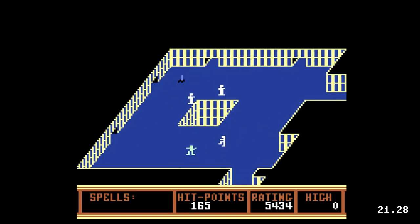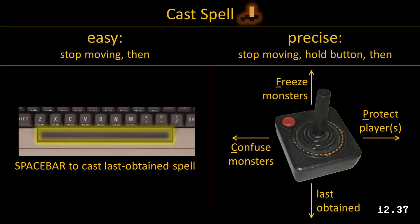Rooms may contain a scroll, which either gives hit points to the player that grabbed it, or a spell. Spells can freeze monsters, confuse monsters, or protect players. Joystick controls can cast specific spells, but it's usually faster to simply cast the most recently obtained spell by using the spacebar.